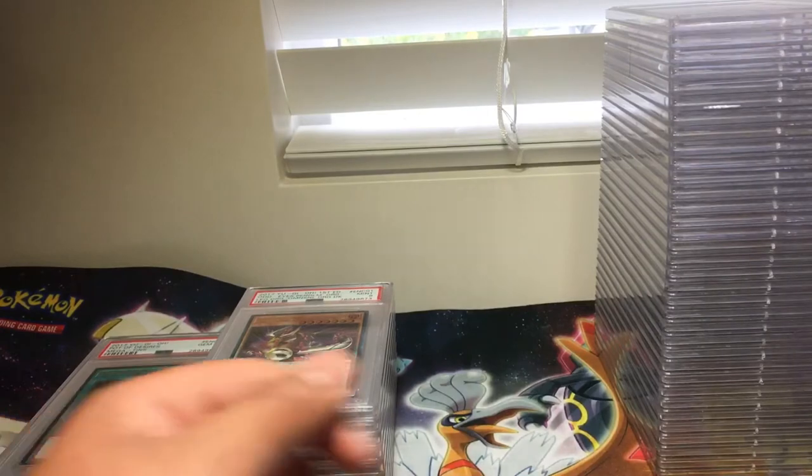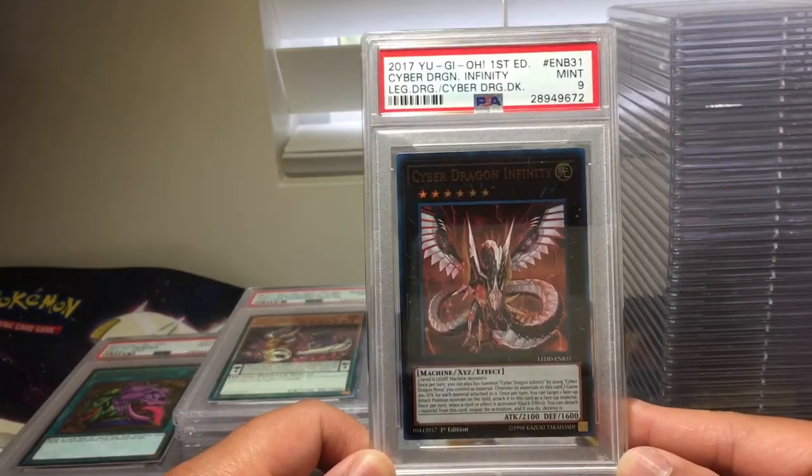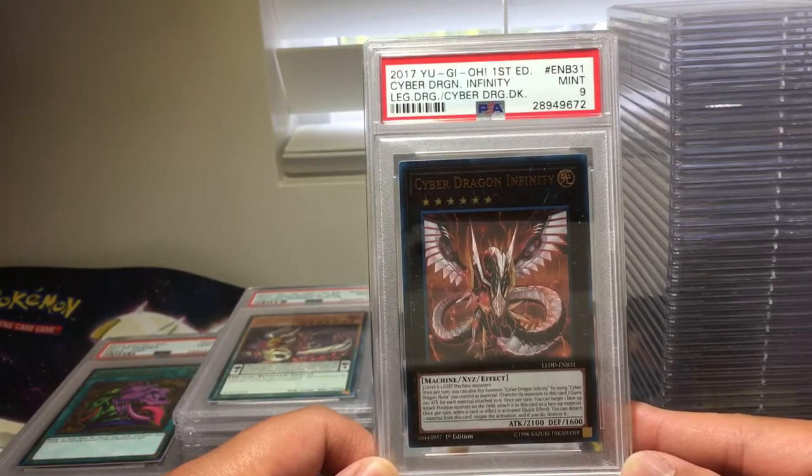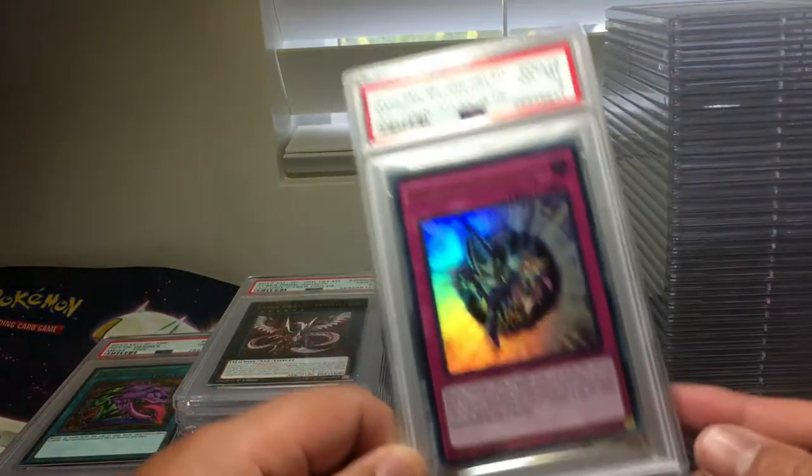The printing on Yu-Gi-Oh! cards is not as good right now compared to the old days, so yeah, it kind of dropped in quality. Cyber Dragon Infinity, PSA 9. Magician Navigation, PSA 8.